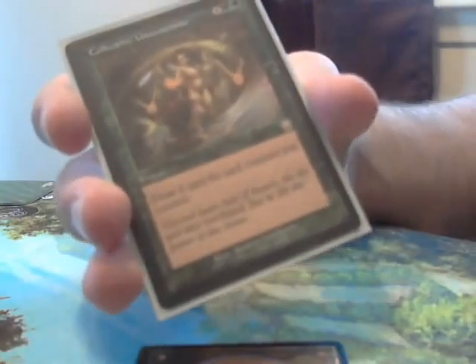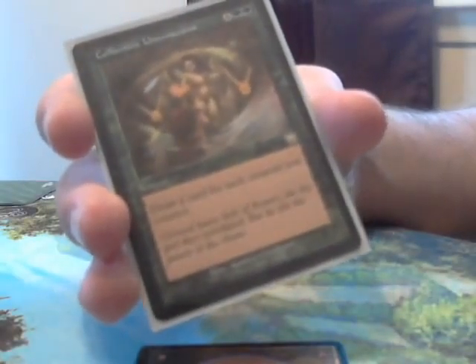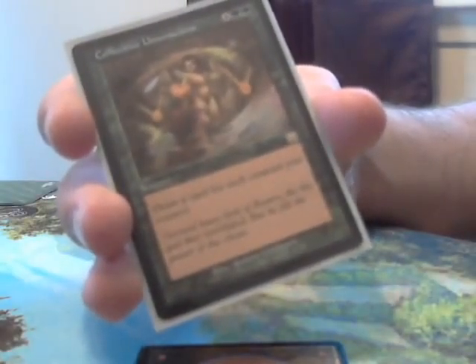Now that we looked at green's destruction, let's look at a couple of other things in this deck. Green doesn't have a lot of access to card draw, so we have to take what we can get. Collective Unconscious costs 6 as a sorcery and lets you draw a card for each creature you control. You're going to have a lot of elves, so this is probably going to draw you a lot of cards.